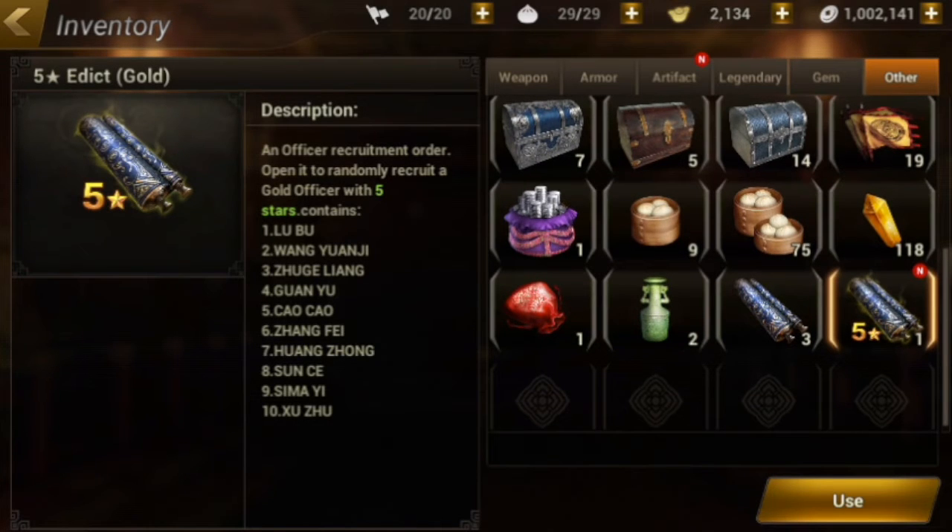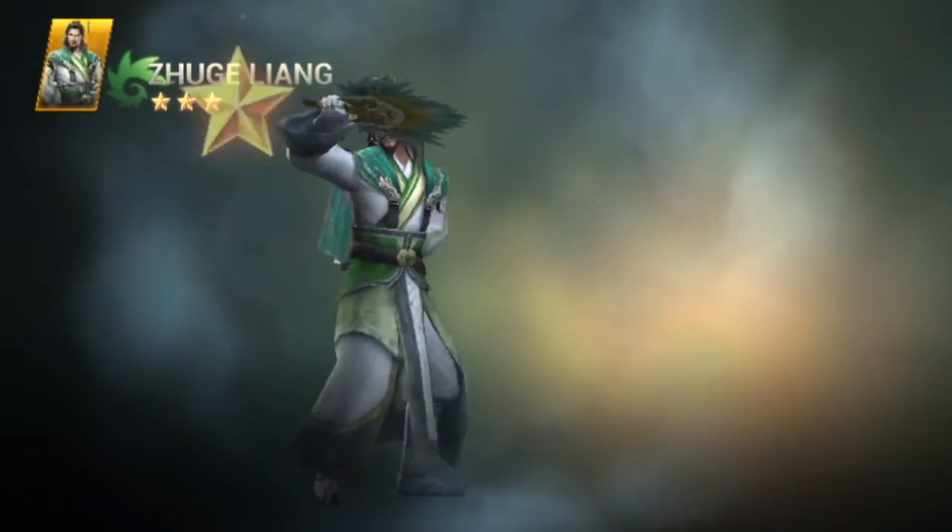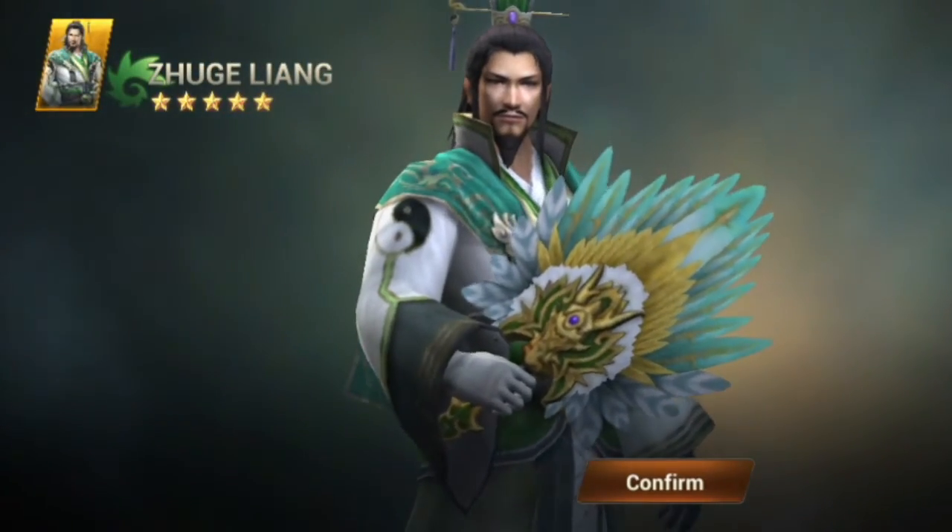This is called a 5-star Ethic Gold. Inside it contains either one Lu Bu, one Wan Yuan Ji, one Zhu Ge Liang, or one Guan Yu. Let's see what we have — drum roll please. And it's a Zhu Ge Liang!